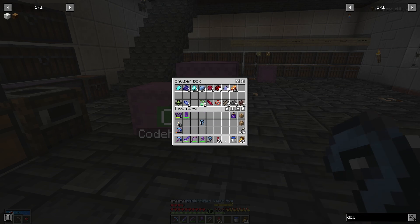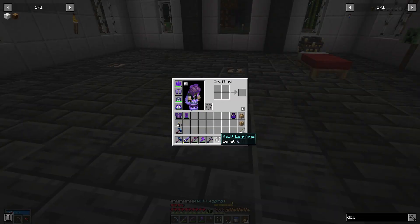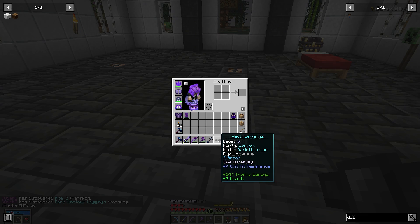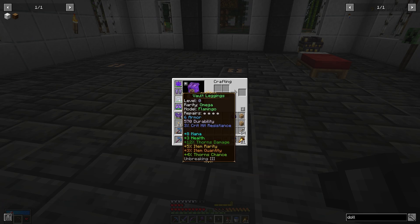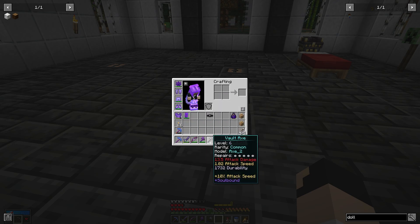So overall that was a good one. Now these are the pieces that I am interested in — gear pieces, an axe and leggings. I already have leggings here that are pretty good, but I am interested in the axe. The leggings are four armor, a lot of durability, three health, 14% thorns damage. I guess it's really not much better than this one — this one actually gives me eight additional mana and six armor. So these are still better at this point. We're going to keep them, of course.